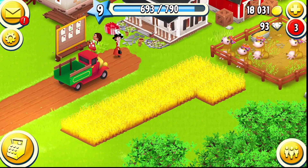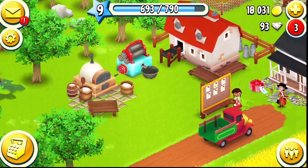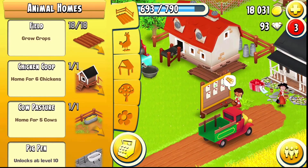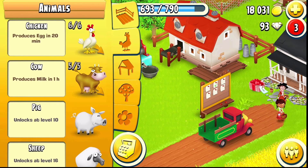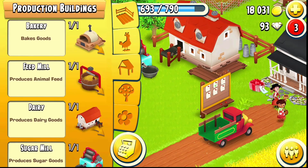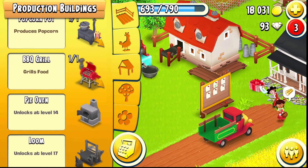As you can see I have all the machines and buildings up to date. I have all my crop fields, one chicken coop, and the cow pasture with all my chickens and cows. I have the first machines up until I don't need anything until level 14, which is a pie oven, but the focus of this is to make coins.